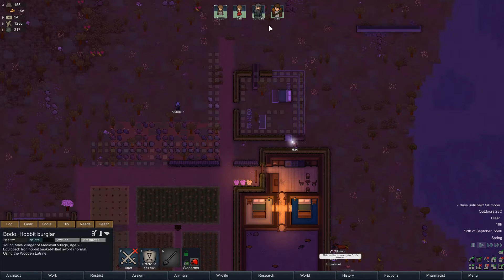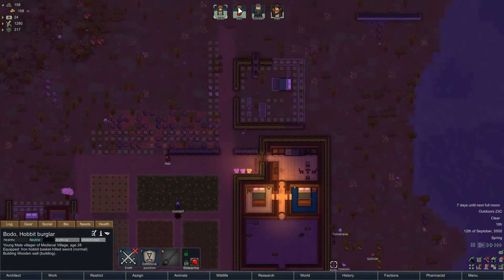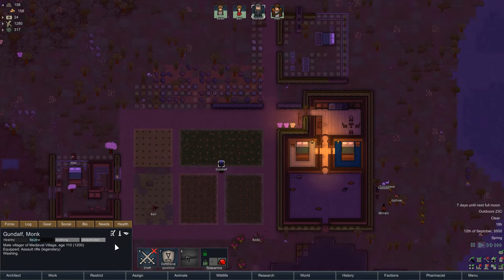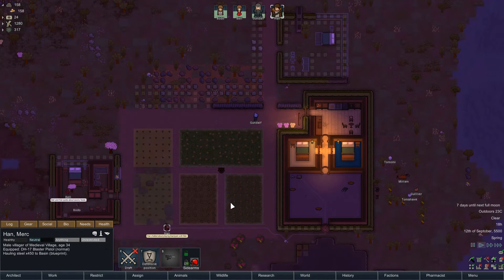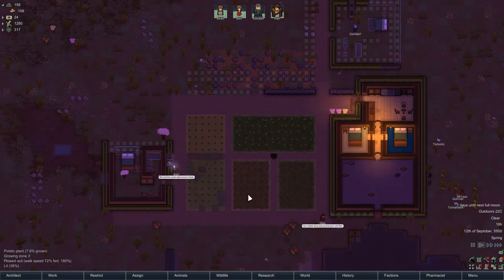I also fixed the issue with Gundulf. Turns out I had accidentally spawned him in as a reanimated corpse. That kind of caused some issues. Also, he has a lightsaber, our brave Gundulf, but he needs a crystal for it. So he's got a sword, but he can't really use it — not right now.